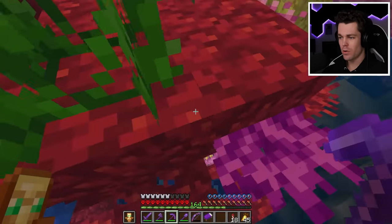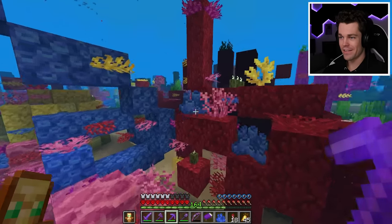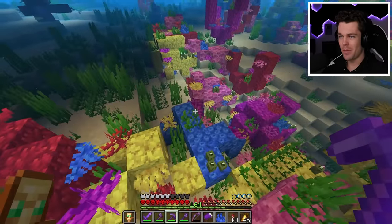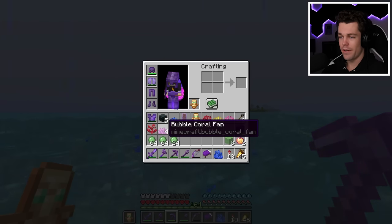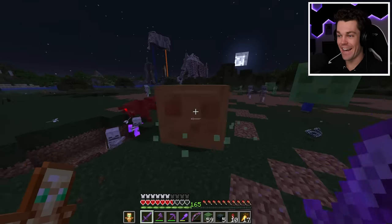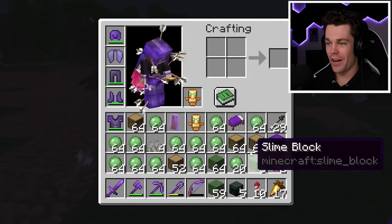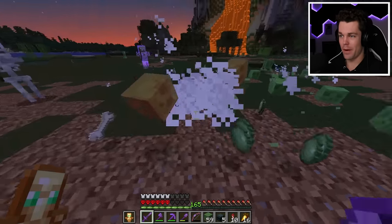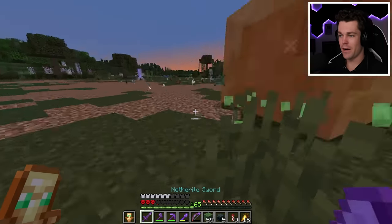Let me find these bubble corals — there's tube coral, tube coral fan, fire coral fan, horn coral fan, brain coral... I don't know what bubble coral looks like. Is it this purple one? There we go, it's the purple one. I have to get four of these. And there we go — four bubble coral fans. This is the third night fighting all these slimes. Look at the amount of mobs over here — it's actually insane, but I'm getting a ton of slime so it's super worth it. I also flattened the entire area to make it easier to fight the slimes. That was super successful. Now to just grab the rest of the items, which is going to be a bunch of redstone stuff.